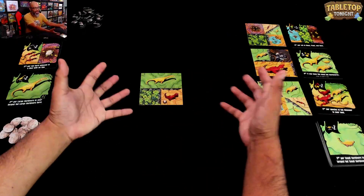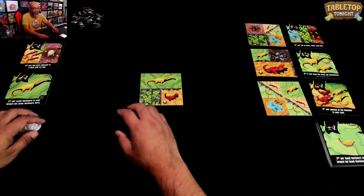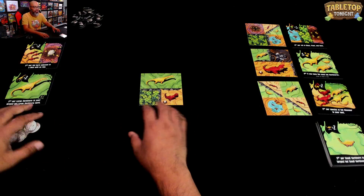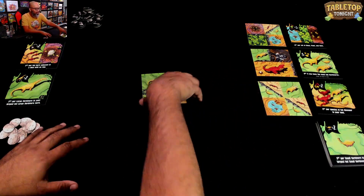Hi friends, welcome to Tabletop Tonight. I'm Ruel, and on the tabletop right now is Chomp! This is a game from AllPlay Games. I want to thank them for sending over a copy. This is set back in the day when the dinosaurs ruled the land, and we want to make sure all our dinos are well-fed — and we're going to do that through this really cool tile placement game.